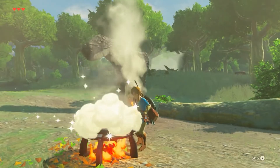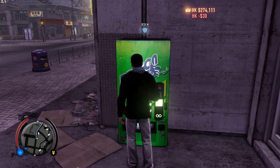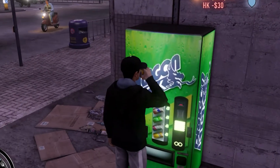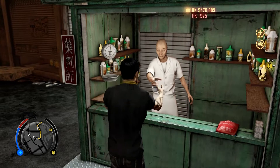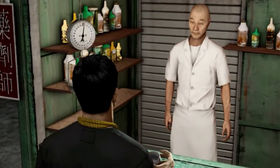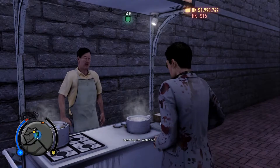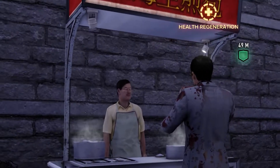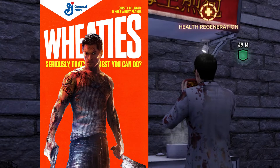Well, five years before Breath of the Wild and two years before Watch Dogs, food had a purpose in Sleeping Dogs. Drinking Dragon Cake Soda gave a fairly long damage boost. Buying tea gave reduced damage in combat, especially valuable for new players. And buying food from street vendors gave health regeneration — you know, that mechanic every game has automatically.